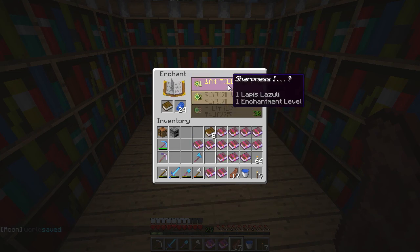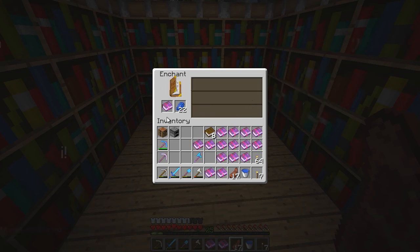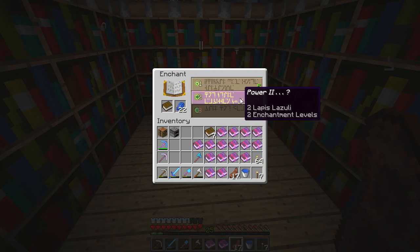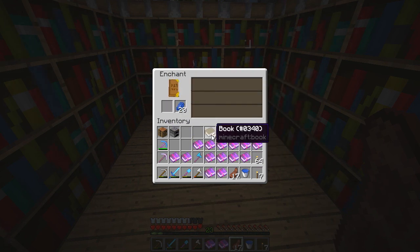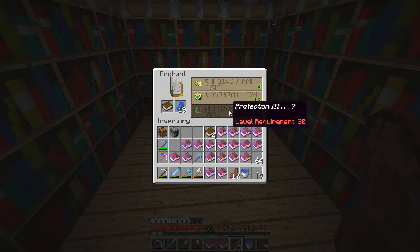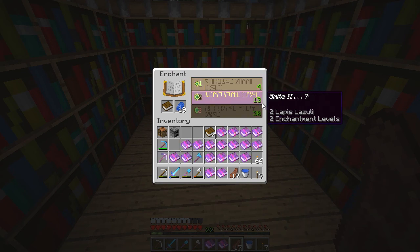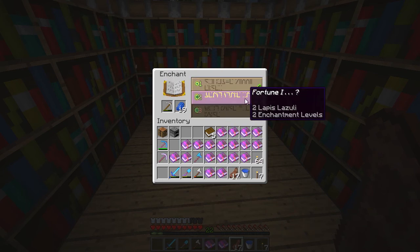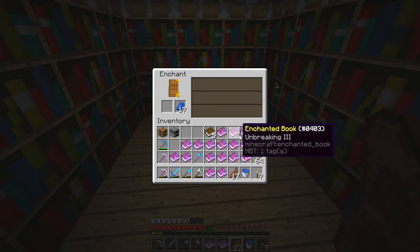Unbreaking - can we do any more? Yes we can. Sharpness, Efficiency - I think the efficiency would be best. We're going to keep going until I've run out of levels or books. Protection, Smite or Knockback - let's go for smite. I don't really like either of those. Unbreaking, Fortune - let's do a Fortune 1 on that pick, because we haven't actually got a fortune pick just yet.